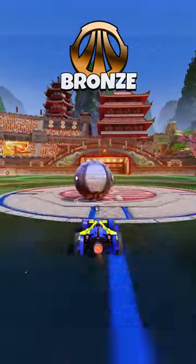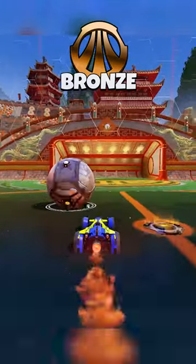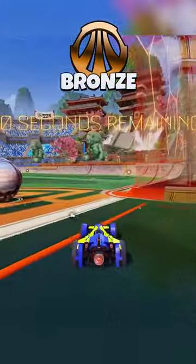To start it off, the bronze gets a really nice catch and dribbles it straight to the goal. He flips past the ball and gets a pretty nice fake on the invisible opponent.